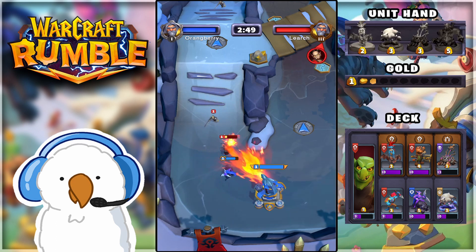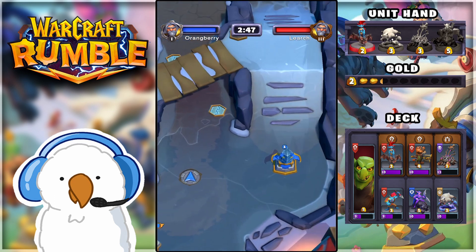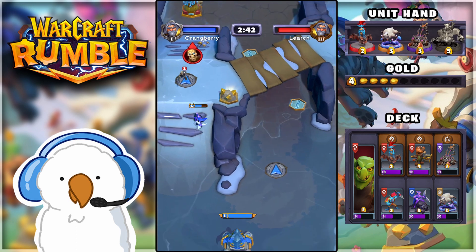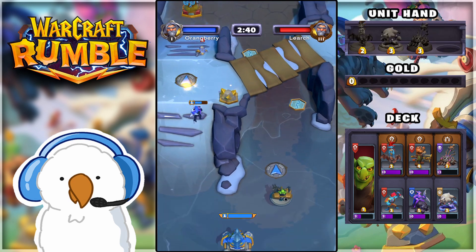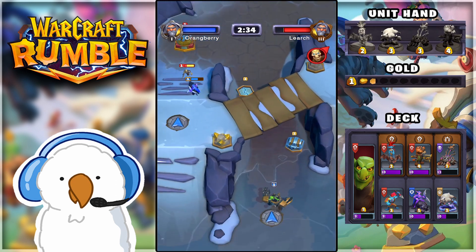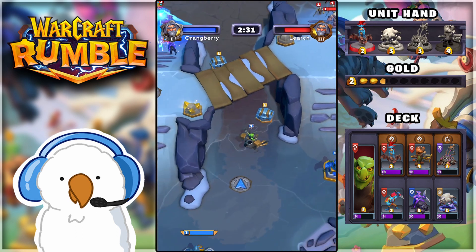The Huntress is here clearing out that wave, no problem. Early on I did make a couple of mistakes, but that's okay. Batrider is doing nice damage to the enemy base. We're going to drop Sneed because the chests are about to spawn. We also need to clear the left-hand side perfectly so we can ensure we get those resources in those mines.